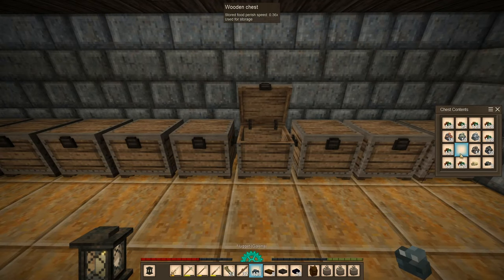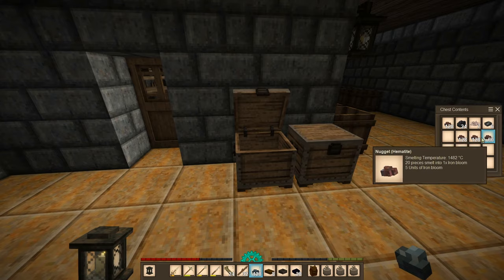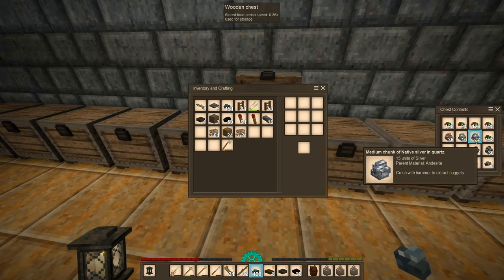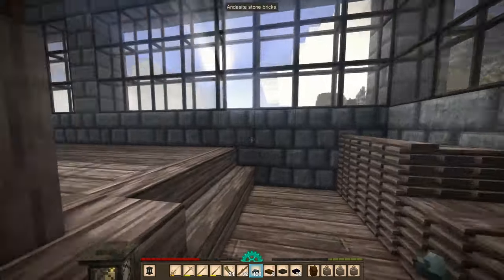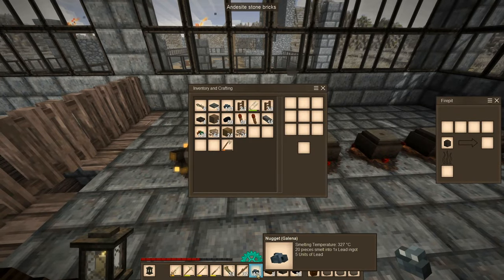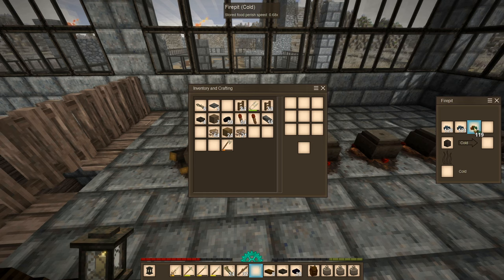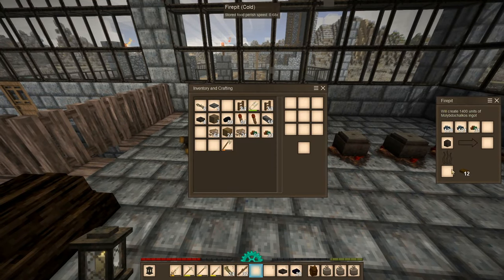Okay, where is the lead? Some lead here - nitide, cassiterite, got lead here. Is this all the lead, really? Well, all right then, let's go get some more lead. This here, this here, this here. Okay so 1400... 100, okay let's get this going.